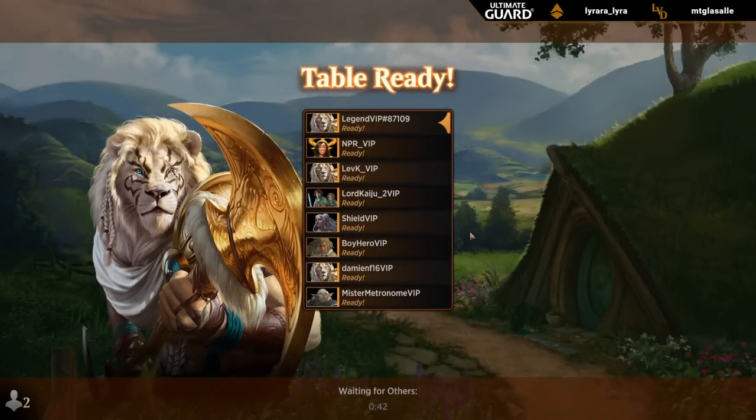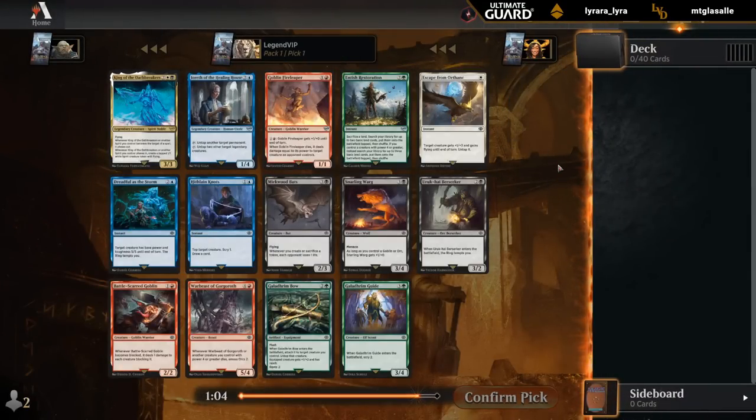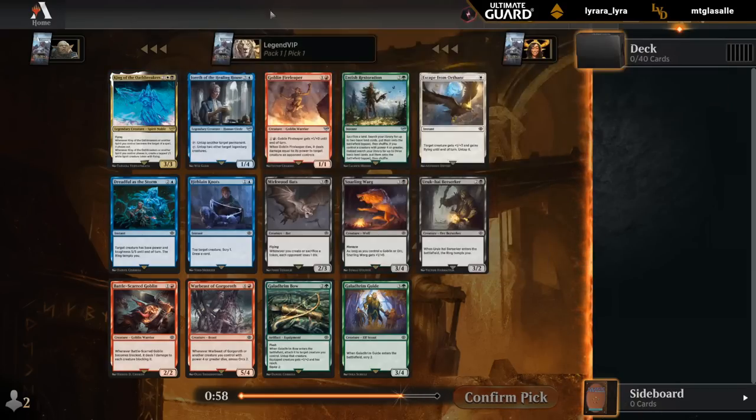First draft of the Lord of the Rings, courtesy of Wizards of the Coast in the early access event. Pack one pick one: opened King of the Oathbreakers. Pretty difficult to remove, so it's not a bad card here.